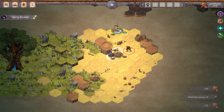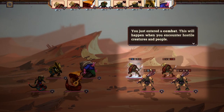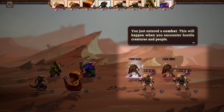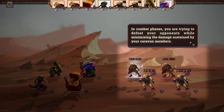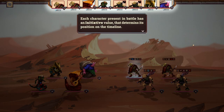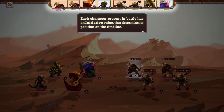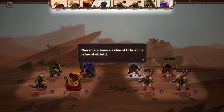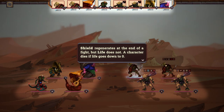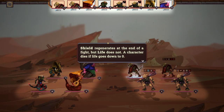So here's the thing — can they move? I'm going to attack whether or not I should; I just need to see this half of the game. You enter combat when you encounter hostile creatures and people. In combat phases you are trying to defeat your opponents while minimizing damage to your caravan members. Each character in battle has an initiative value that determines its position in the timeline. When all characters have played, a new turn begins. Characters have life and shield — shield regenerates at the end of a fight, life does not. If a character goes to zero, they die.